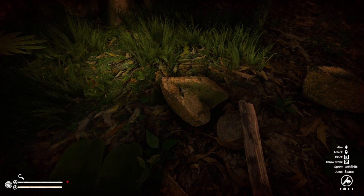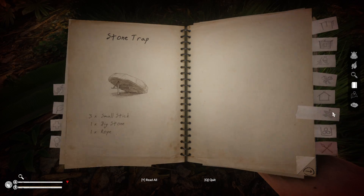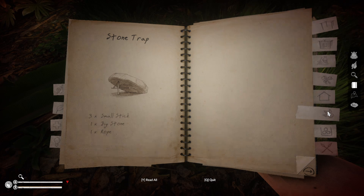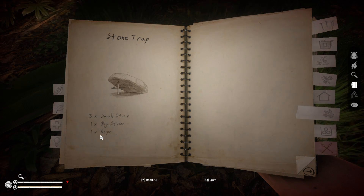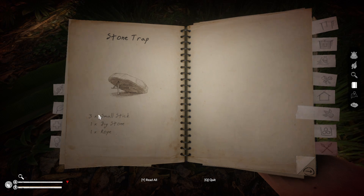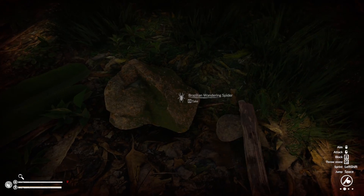One is going to be using a stone trap. If I go into my inventory and go down to animal husbandry, you can see the stone trap requires small sticks, a big stone, and a rope. Rope you get off the vines on the trees, a big stone you can find near rivers, and small sticks you'll find on the ground. You simply click this, drag it into the world, and you can make one.